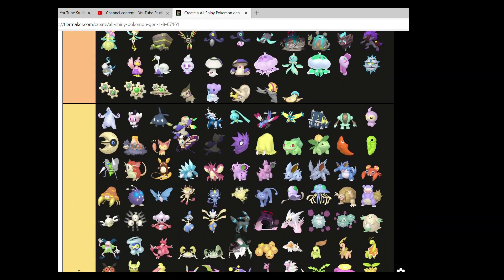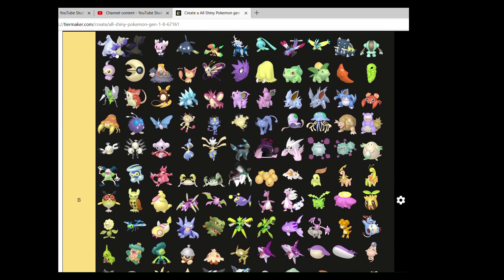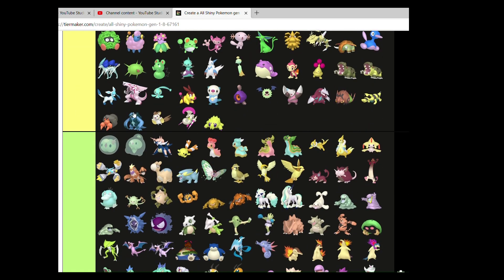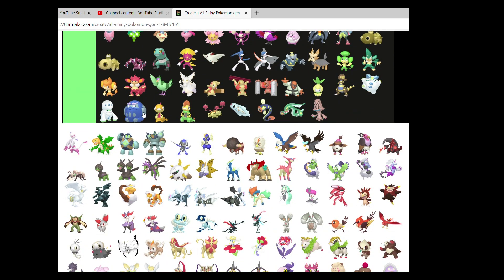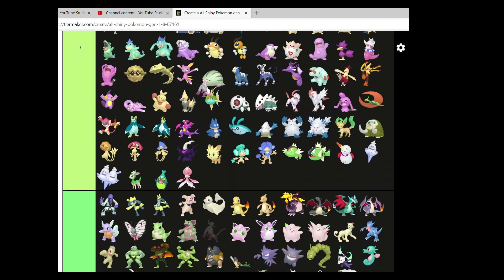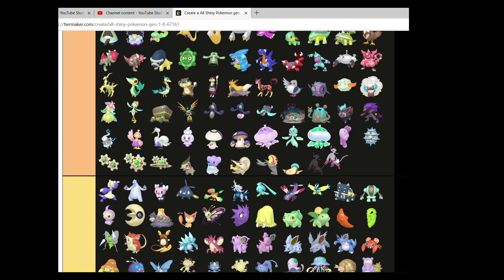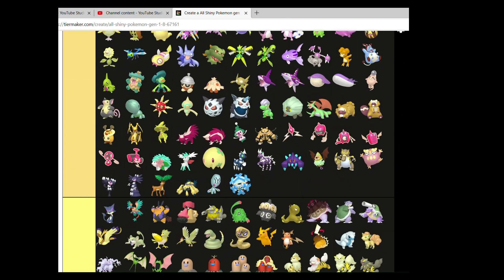Mienfoo — I think it works well enough for B. And then Mienshao can go in A — I like this pinkish colour that it's decided to go with.